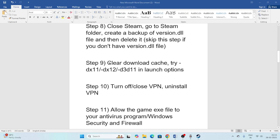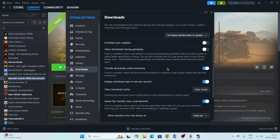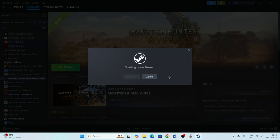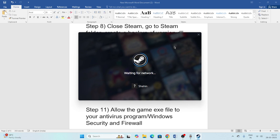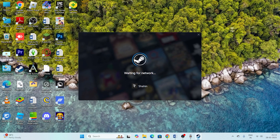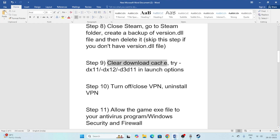Next, clear the Steam download cache. Go to Steam Settings, then Downloads, scroll down, and click Clear Download Cache, then Confirm. Steam may restart — just log back into your account once it relaunches.